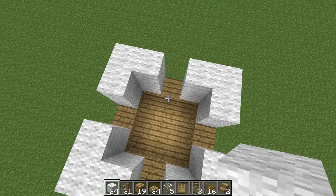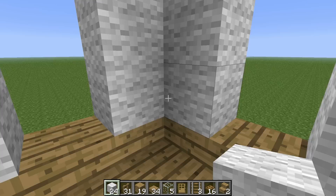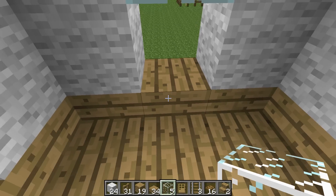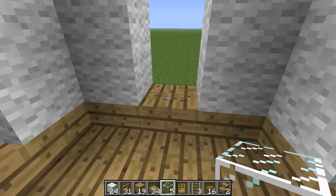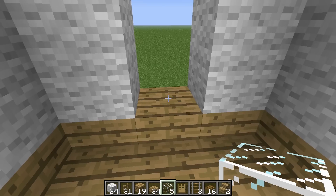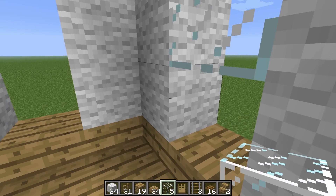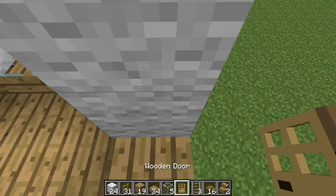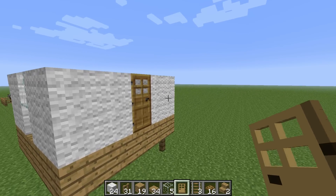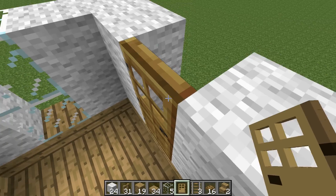Then you can decide which way it's going to face. We'll have it facing this direction here. We'll take out the glass — this is going to be the way that they leave — and put it into the two windowed areas. We'll place our door on the outside so it runs flush with the wall. Otherwise if you place it on the inside, it'll run flush with the inside of the structure, which doesn't look too bad actually, but just for the sake of the video we'll place it here.